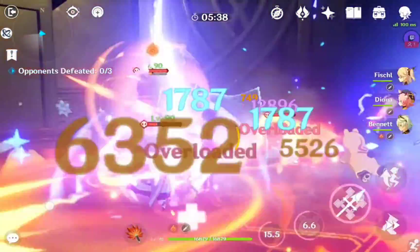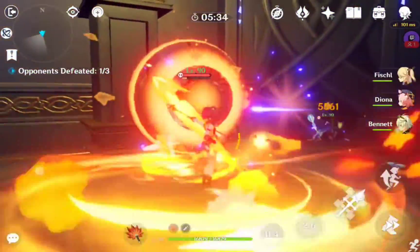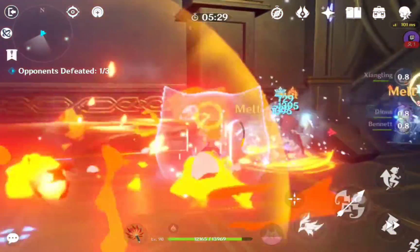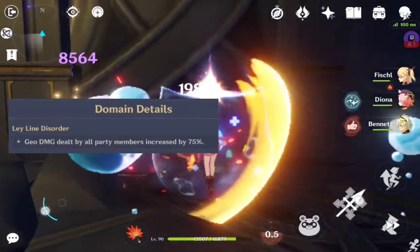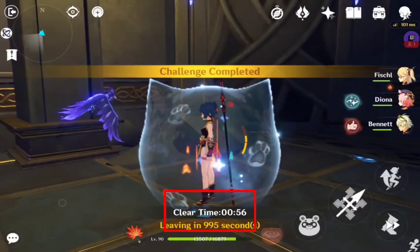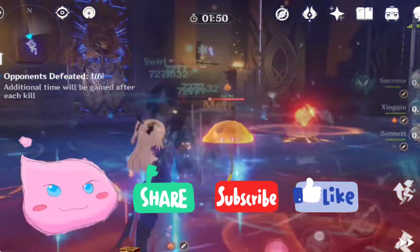Another way to do this is to bring any combination of Pyro, Cryo, Hydro, or Electro into the domain. This guarantees that you'll at least have an easier time dealing with two of the shields after luring them to the corner. Contrary to the Leyline Disorder of the domain that increases your Geo damage, Geo isn't very helpful here unless you're severely lacking in damage. That is it for Liyue Domains. Next week, we'll tackle Inazuma. Subscribe for more.